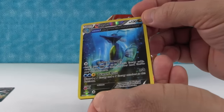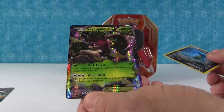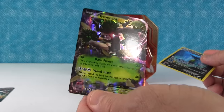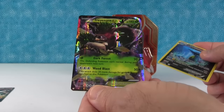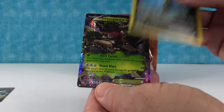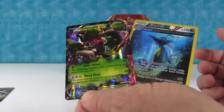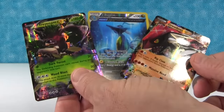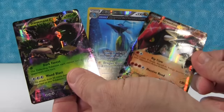Yeah, that's really nice. And... oh! A Full Art Trevenant! That's awesome — sounds like it's one of Drew's favorites. Yeah, he's really cool looking. Wow, Full Art, 180 HP. Dark Forest and Wood Blast — special abilities. Very cool. That is an epic pack right there. Yes it is! And of course we have — da da da — the Full Art Groudon! Whoa! That was an awesome pack. Three Full Art Holos!